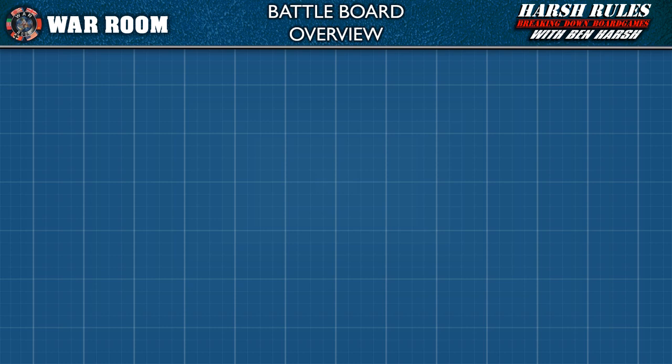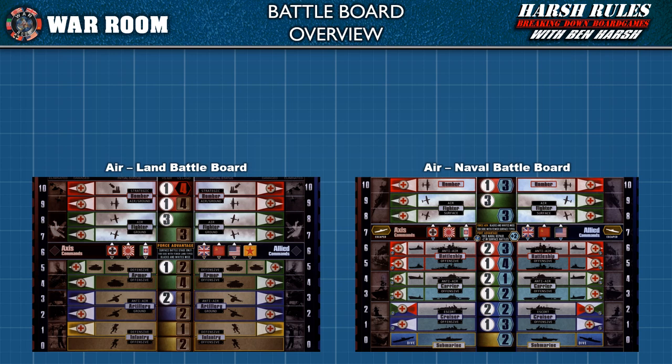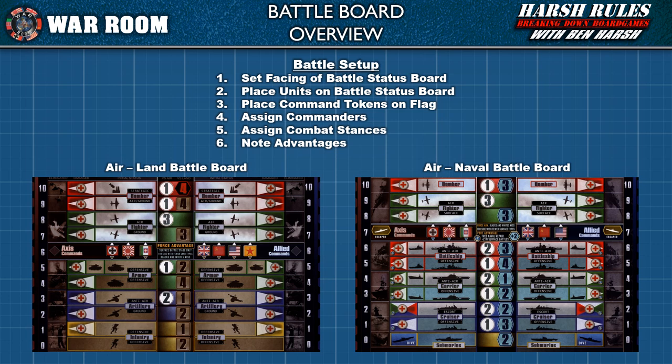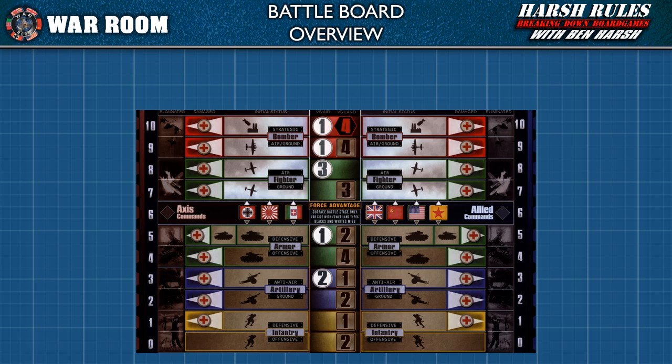Conflicts in War Room are resolved using the game's battle board. The battle board has two sides: one side is used for air and land battles, and the other side for air and naval battles. Setting up a battle is conducted in six steps. Let's learn how the battle board works, starting with the layout of the land side.